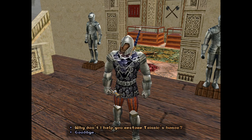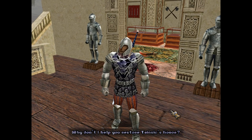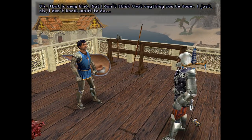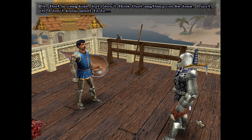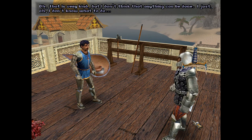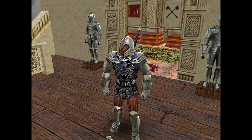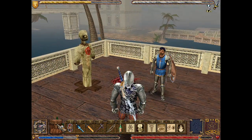They give us improved jumping capabilities, which goes some way to explaining how we were able to jump from the island in the middle of that lake back to the shore. Why don't I help you restore Trinsic's honour? Oh, that is very kind, but I don't think that anything can be done — I just don't know what to do. We know what to do — you're just not listening. Goodbye. And you're probably going to continue to not listen.